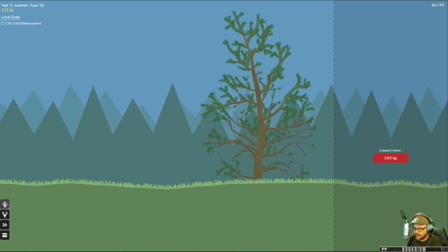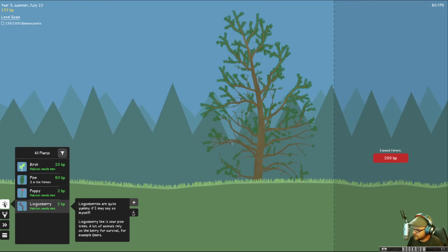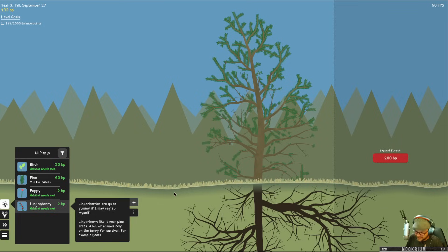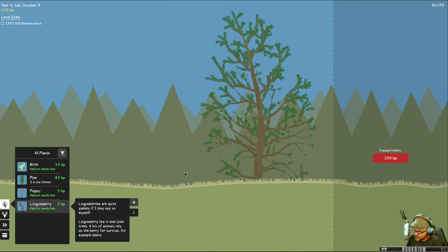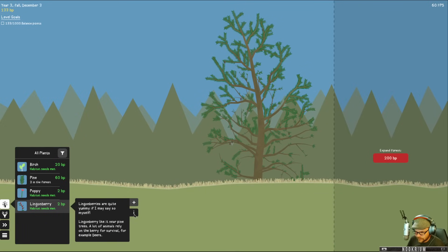While that does its thing, let's go put in some lingonberry — they only cost two. Lingonberry — quite yummy, if I may say so myself. I love a good lingonberry, but as far as I know, lingonberry is an IKEA thing only. I love the lingonberry juice stuff that you get from IKEA. Lingonberries like it near pine trees, and a lot of animals rely on the berry for survival — for example, deer.